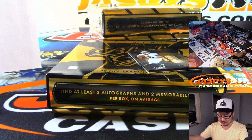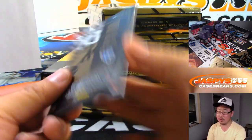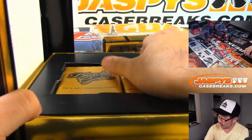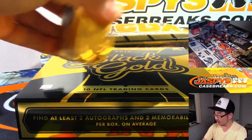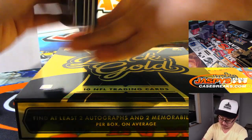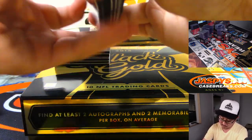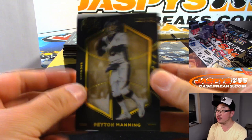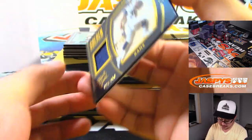There's Mariota Golden Arms to 225 — Scott and the Titans. All right, halfway through this half-case break. Good luck everyone. Peyton Manning to 225, Broncos Edition, going to Patrick Stout. We got Todd Gurley, Golden Ground Game Relic, 4 out of 150.